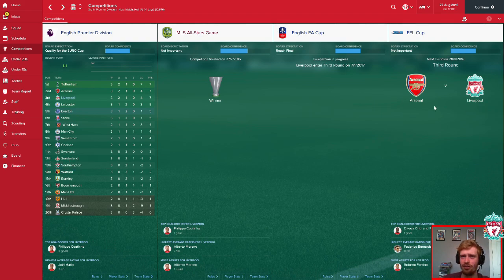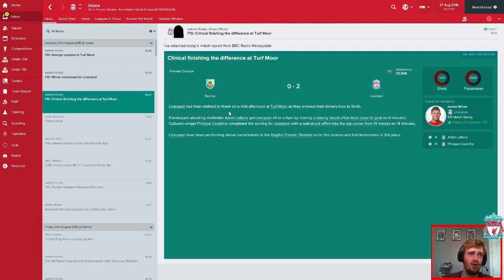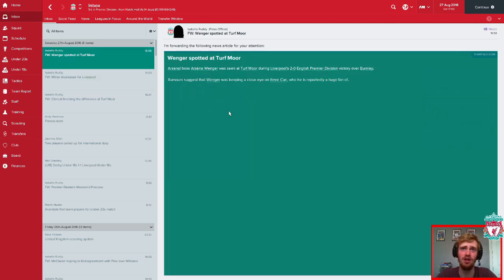We got Arsenal in the 3rd round of the Cup — away at the Emirates, that's a nice easy draw. And we won the MLS All-Stars Gaming Friendlies — didn't really think it was worth mentioning, but as we're on the screen, why not. Not having him, Wenger — not even for £40 million and £1, you're not having him.